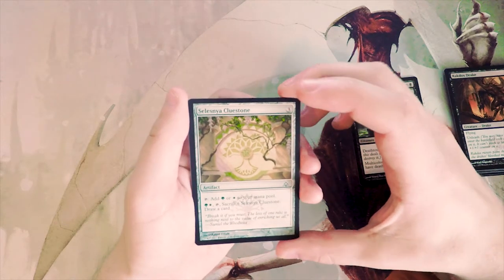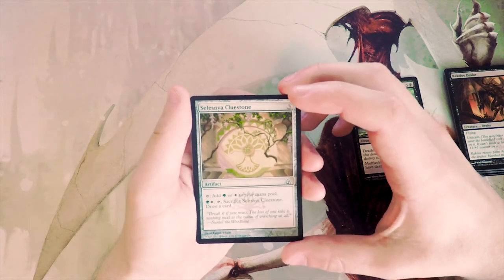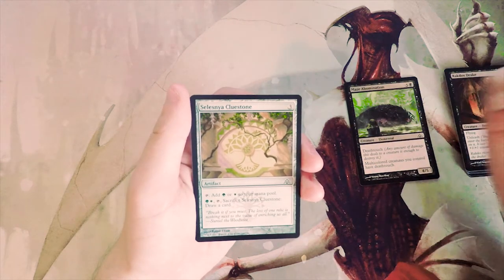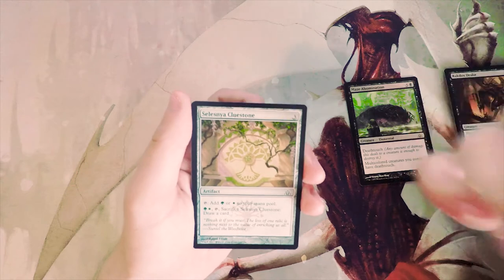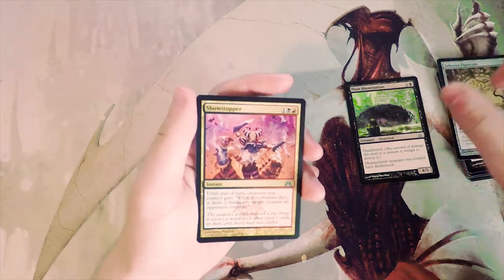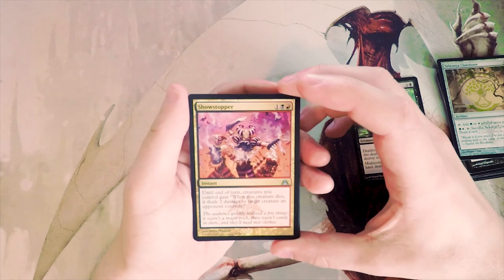Selesnya Clue Stone — three for an artifact: tap it to add green or white, or pay green, white, tap it, sacrifice it, and draw a card. Same as the other clue stone — I like these but wouldn't first-pick them.